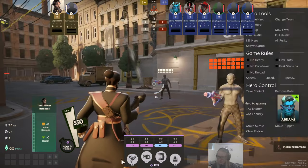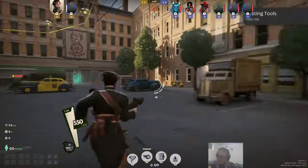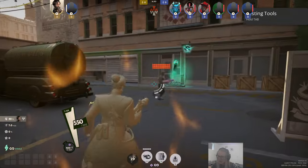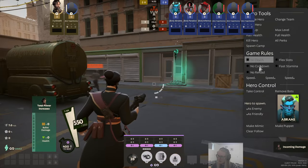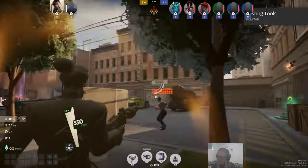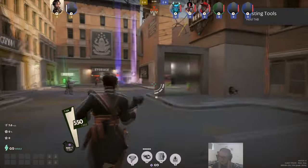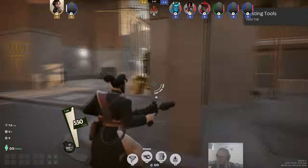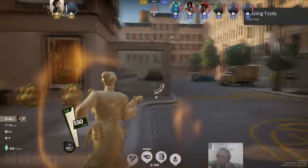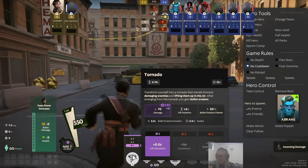His first ability is called Tornado. Tornado is a good, pretty aggressive ability — it moves you forward a certain distance and also does a lift, which lifts people into the air. That's good because you leave them in a hold where you can follow up with more damage or incapacitate people. It's also a great get-out-of-jail-free card because of how quickly it moves you — for example, around a corner, you can very quickly move like that, playing very defensively with this ability.